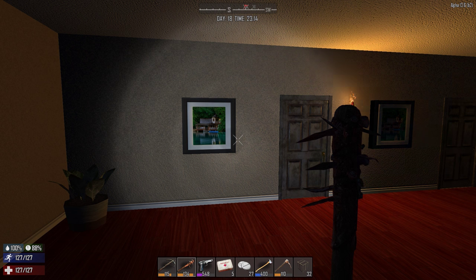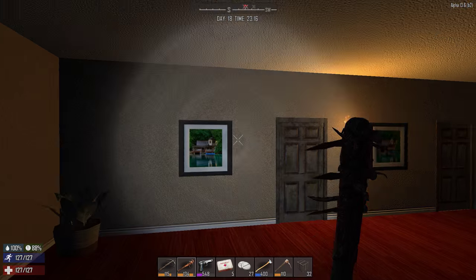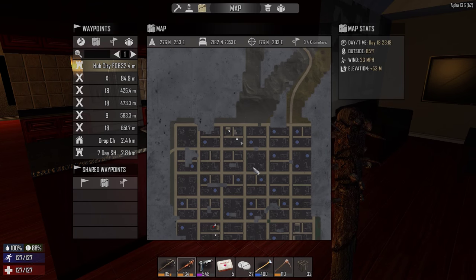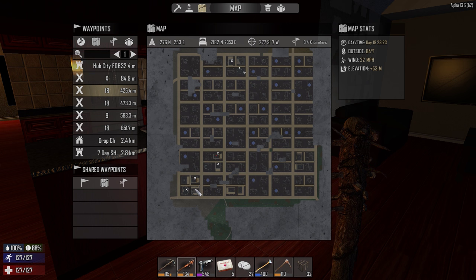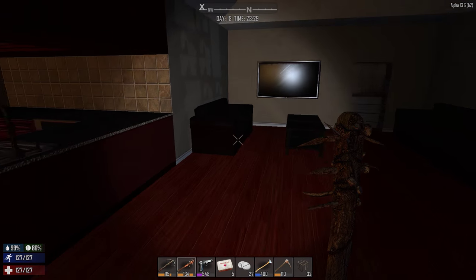What's up zombie slayers, this is KJ4A and welcome back to my Seven Days to Die single player let's play. This is episode 21 and we are on day 18. We are up in our forward operating base in the hub city. I went ahead and cleared out any icons on the map that weren't useful — I've got a drop-off chest right here but it's empty so I just took it off the map, and I also X'd out stuff that has already been looted.